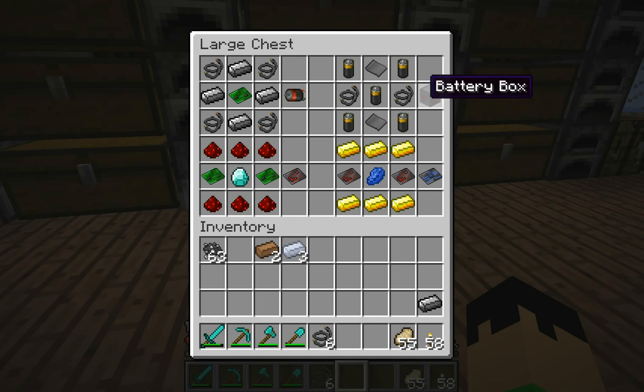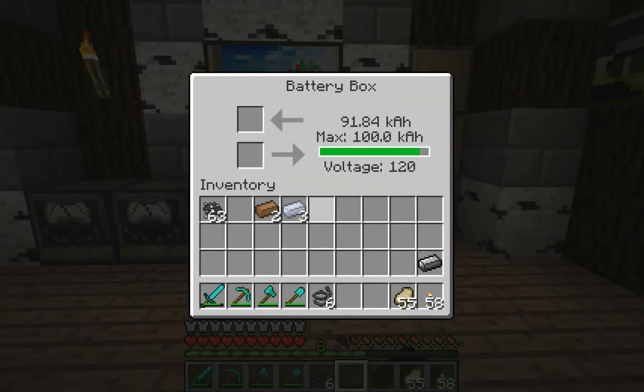Here's the first machine - a battery box. You take 5 batteries, they can be charged or not, then you use 2 steel plates and 2 copper wires to make a battery box, which I have right here.